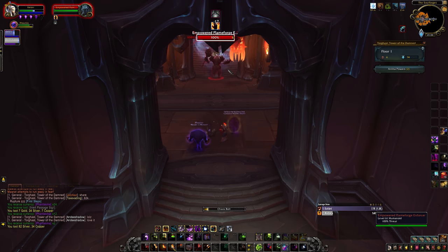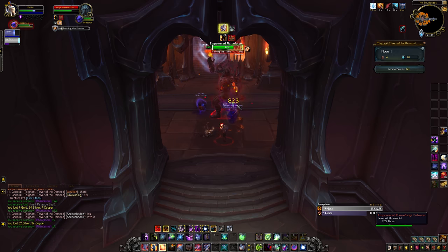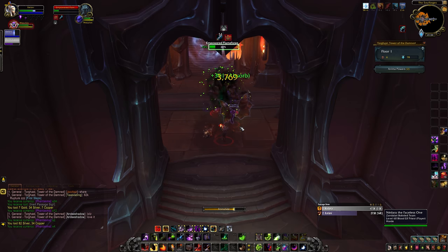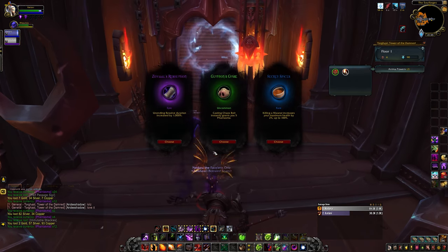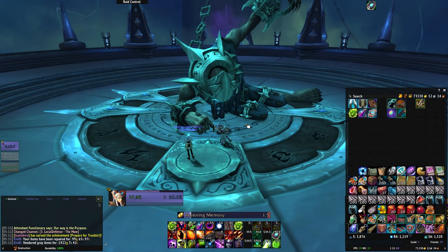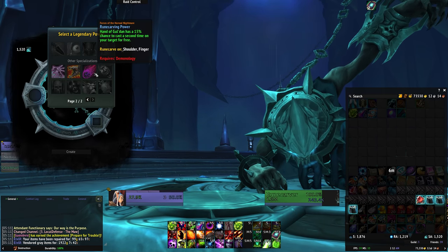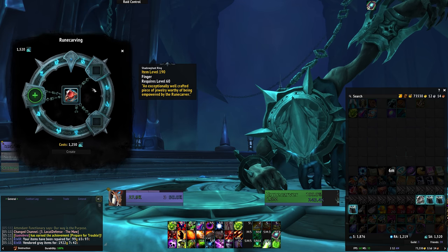Something else you should be working on related to your gearing up and general character power before you step foot in the raid is your first legendary. We're currently in the second week of the expansion, which means we've had up to two weeks worth of soul ash from Torghast. If you cleared all three layers of both wings last week and this week, you should have collected enough soul ash to create your first legendary. All that's left to do is find a legendary effect, the base item, and two missives, and you can craft your first legendary. Sadly, some legendaries come from the raid or world bosses, which won't be available until next week, but you can still prepare everything else for your legendary before the raid comes out. If you don't have the soul ash just yet, you can do Torghast early in the weekly reset and get your legendary crafted before your scheduled raid time.